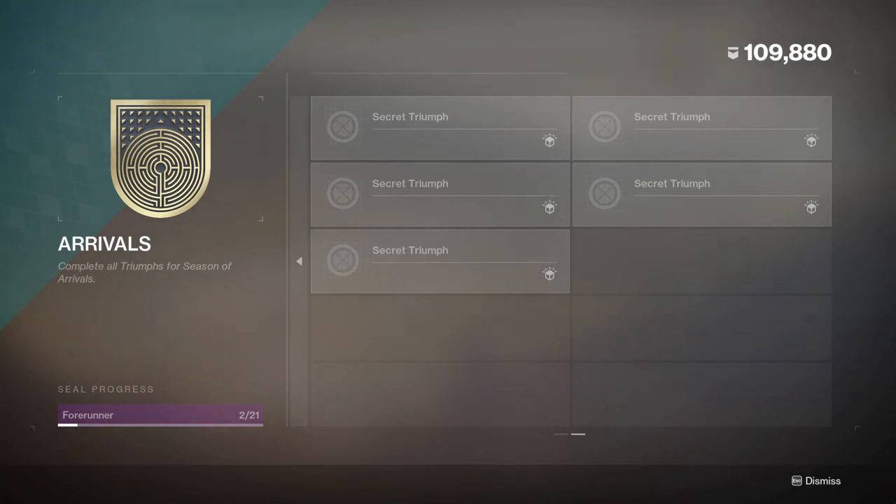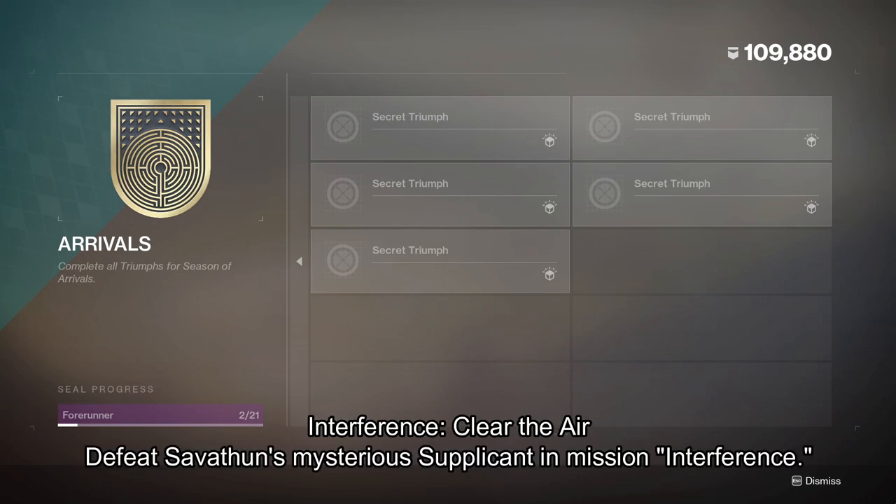These next five Triumphs are marked as Secrets, so spoiler warning. I don't know what order they will be placed, but the first Secret Triumph is to defeat Savathun's Mysterious Supplicant in Mission Interference.